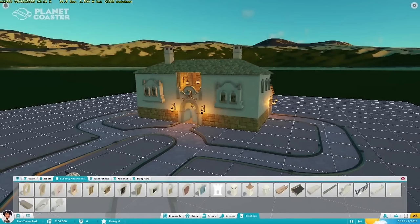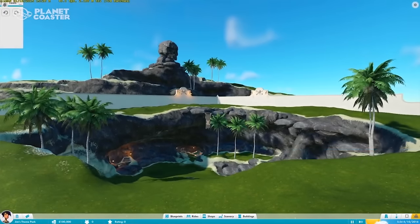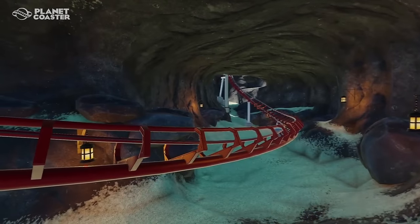Guys, I would advise you to grab a box of tissues, because this stuff coming up next is going to pop your cork. The landscape editing tools are fantastic in their breadth — every user can use them on a basic level to create some nice undulations and hilly areas in their parks, or just create a little rocky outcrop or formation which guests can walk under or coasters can go through. It's actually very, very easy to do with these tools. The landscape is a voxel-generated field of loveliness. Wait a minute — did he just say voxel? Oh yes, he did. Just look at this.